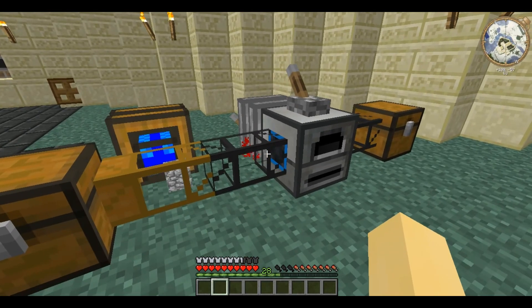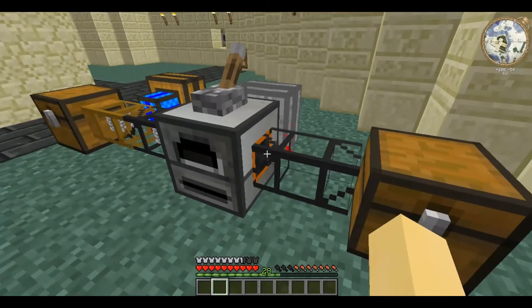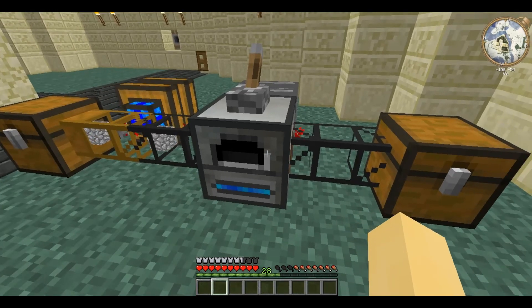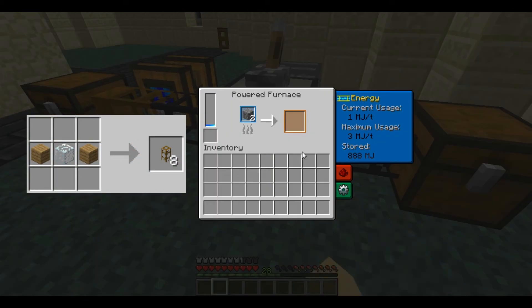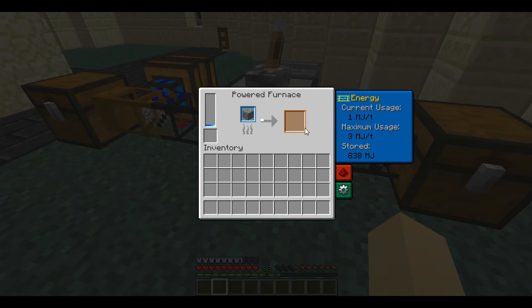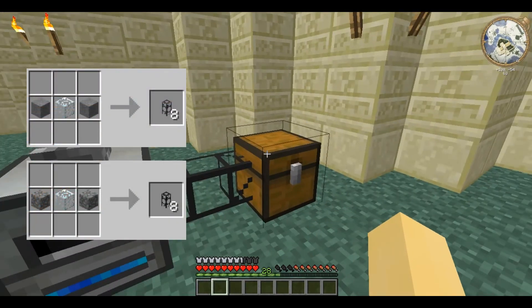Here I'm pumping cobblestone into the left side, the input, and it will be automatically ejected from the output without needing a wooden pipe. Here it's lit up because it is in progress, and as soon as it enters that slot it is automatically ejected and it can eject into a pipe or into a chest.